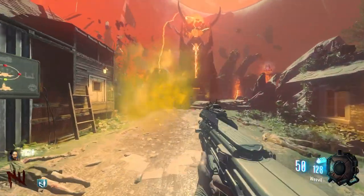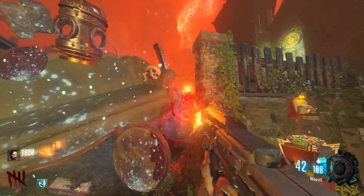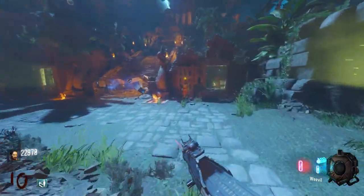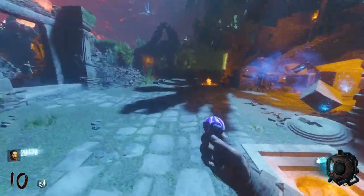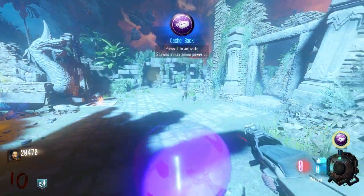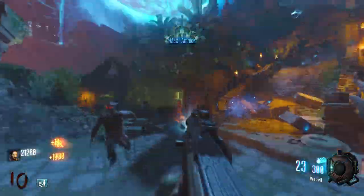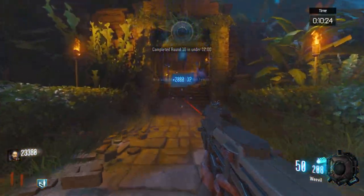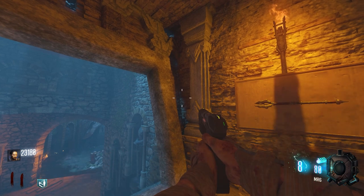First few rounds I stick around in spawn and grind together a nice chunk of cheddar. We beat round 5 and I complete one of the time trials. Something got flipped in my brain and I decided to go for more — the next one is to beat round 10 within 12 minutes. I blitz through the next 5 rounds, it's now round 10 and I had no ammo. I spin the Gobblegum machine and out pops a Cashback, I'm back in the game. We beat round 10, complete the second time trial — and then I run up the stairs and buy the goddamn melee weapon, swapping out my Weevil.